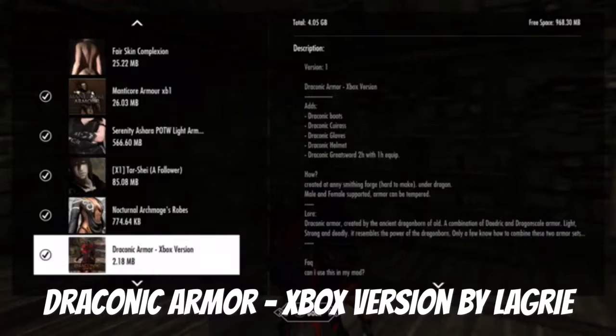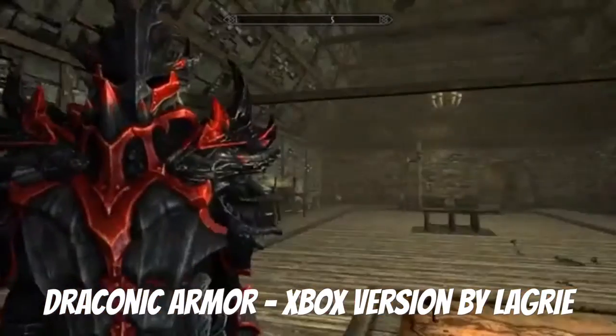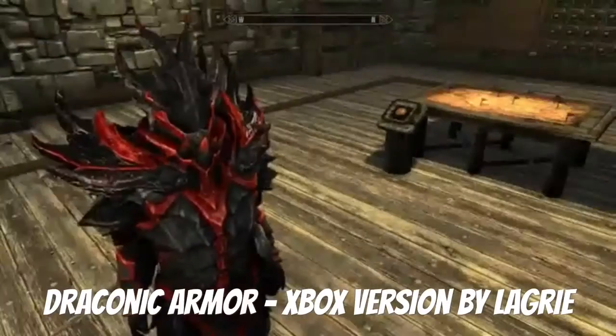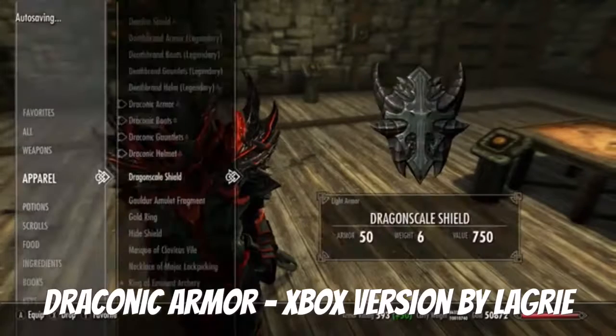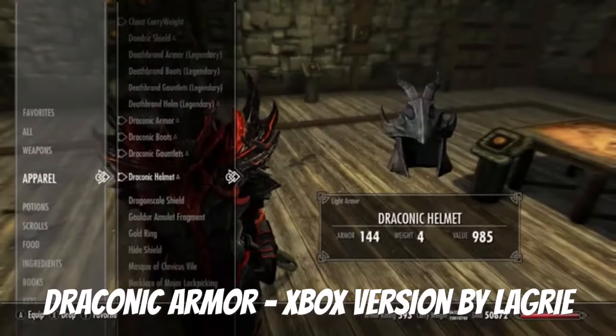To get it, you need to use the forge and craft it from dragon scale armor. When you do, you get this amazing look — it's chunky and heavy-looking. You're gonna need some serious muscle to carry this, but look at that armor rating.